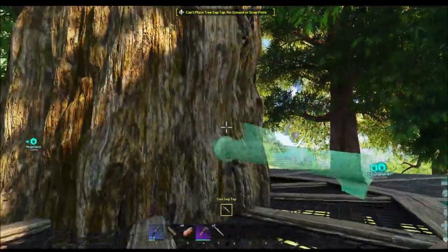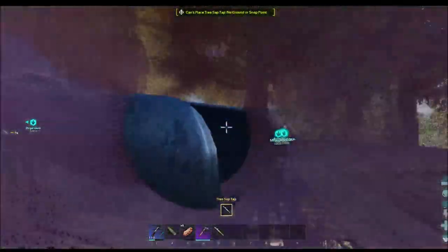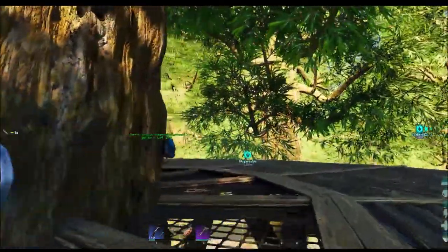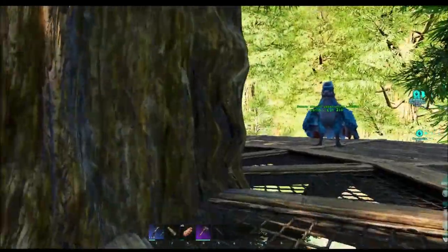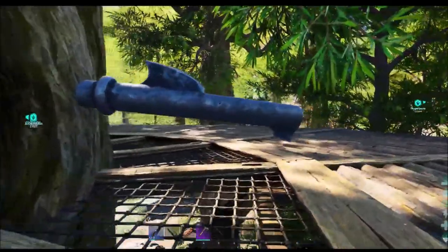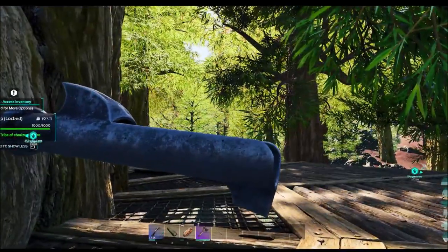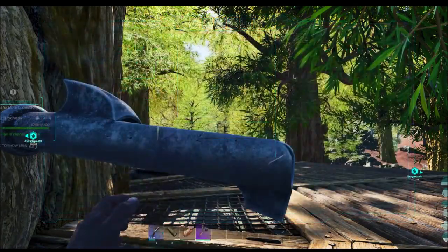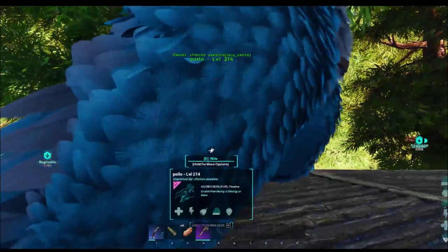We're gonna wait — come on out of the trees! You have to tap the trees, because if you don't, it's not gonna produce. You have to stay here until you see sap coming out of one of them. Keep surviving, and if you are on a private server, stay there — don't go to official. Thank you, bye!